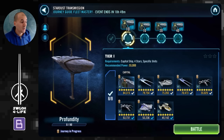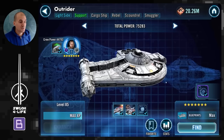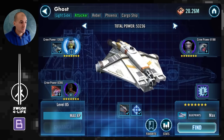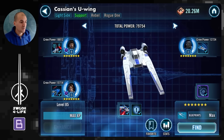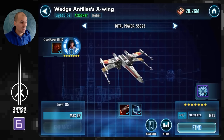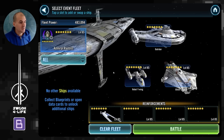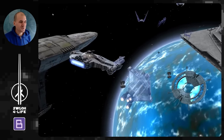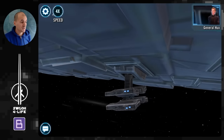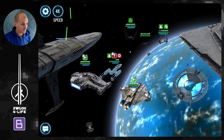Let's start off with Tier 1. This is the starting lineup I'll use. Obviously you need Dash at Relic 7, Harris at Relic 5, and the other ships at lower gear. I do have Cassian leveled up, Bistan, Wedge, and Biggs as well. Unfortunately they don't allow you to use the good ships here, which is why this event is a little more challenging than it should be.